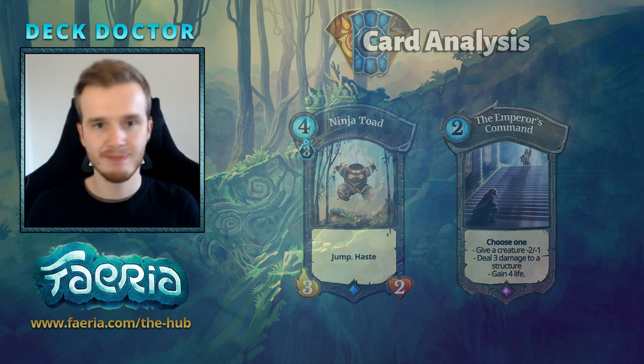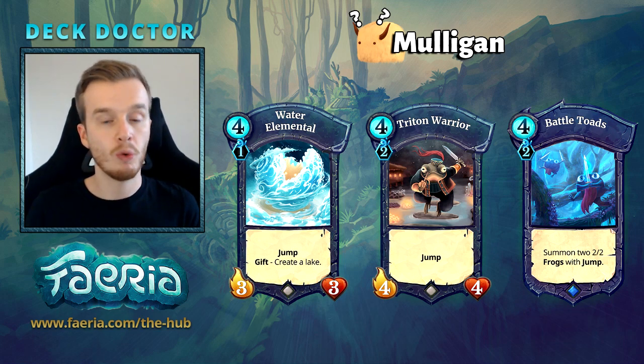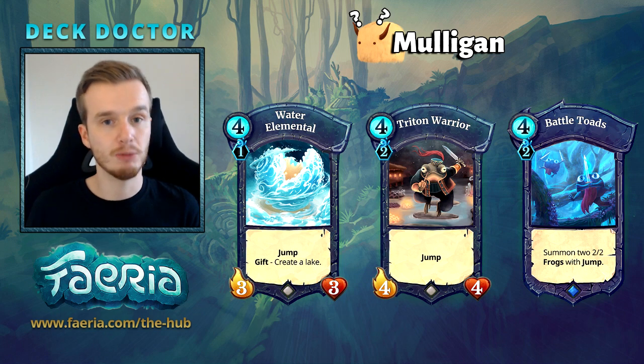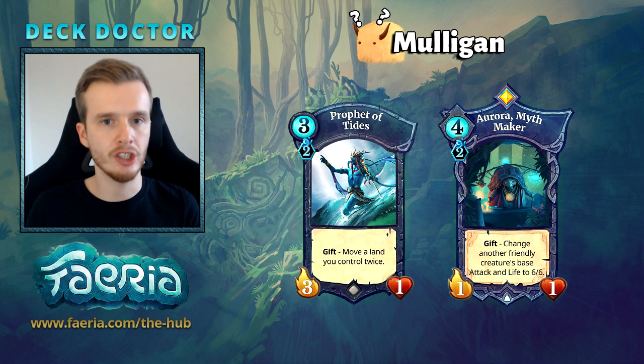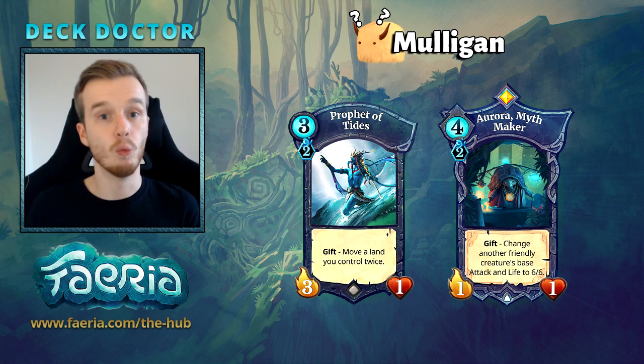For your mulligan, you just want to find an early collector — all three early creatures are great at this. Water Elemental has some great land tricks with neutrals, Triton Warrior is bulkier and can survive some combat, and Battletoads gives you two collectors. Once you have one or two of these creatures, you can look at getting tricks in your hands. Prophet of the Tides is very good for moving creatures and also moving its own land into a good position to set up Mystic Beast lakes. Aurora combined with any of those creatures, especially Battletoads with a 2/2 and 2/6/6 with jump, becomes very powerful.